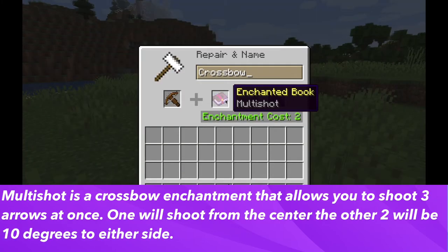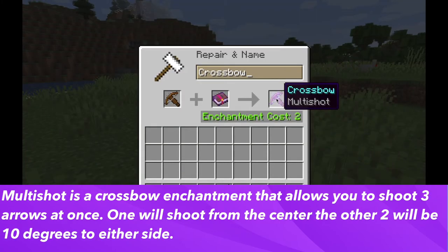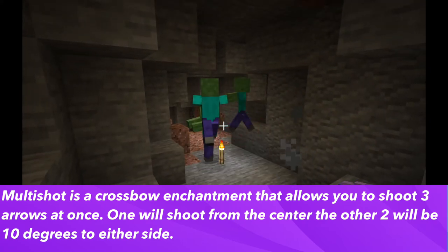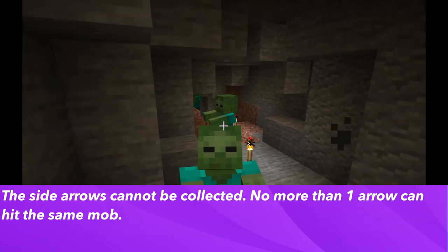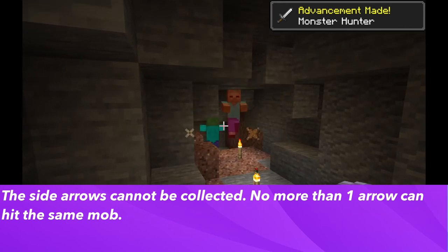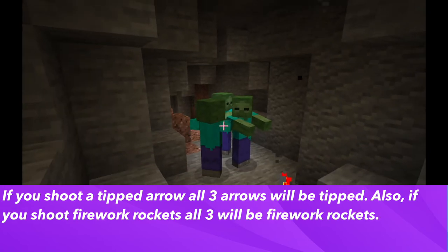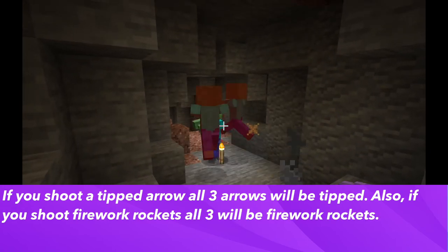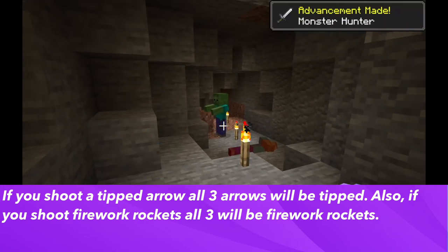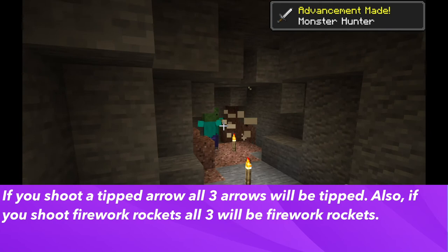Now let's look at the multi-shot enchantment. It allows you to shoot three arrows at once. There will be one shot from the center, one from 10 degrees to the left, and one from 10 degrees to the right. The side arrows cannot be collected. No more than one arrow can hit the same mob. If the arrow shot is a tipped arrow, all three arrows will be tipped arrows. The same will happen if you shoot firework rockets — all three will be firework rockets.